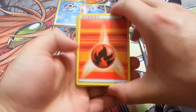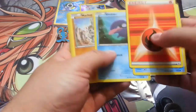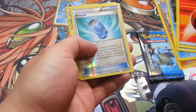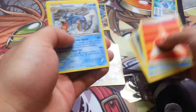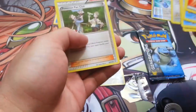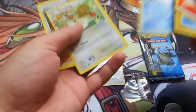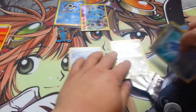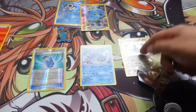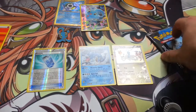And two packs of Generations. Hoping to pull a Gardevoir full art — that's what I'm really hoping for. We're not going to do a pack trick or anything, just going to go straight through. Fire Energy, Magikarp, Shellder, Machop, a Reverse Evosoda. Oh nice — Altaria, Gyarados, Fletchling, Pokemon Fan Club, and Shauna. Is this rare or something? Yeah, okay.